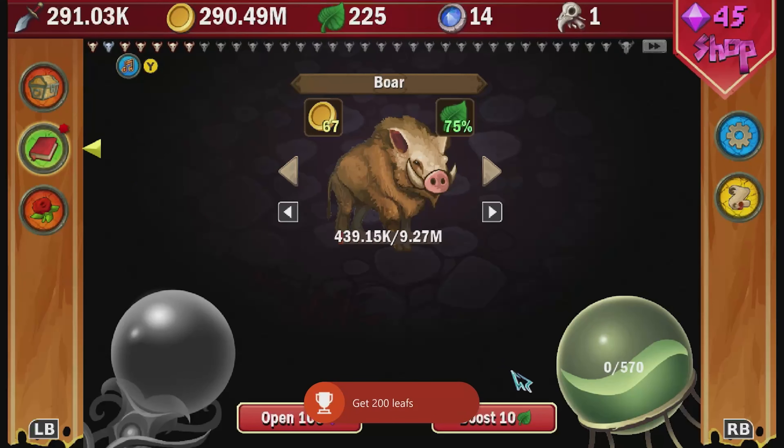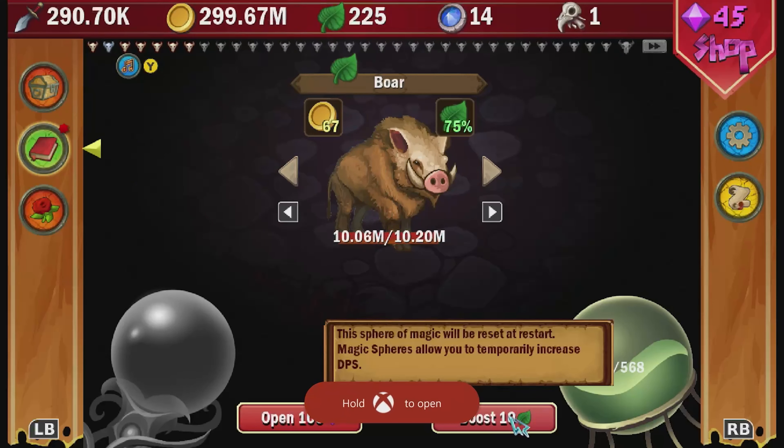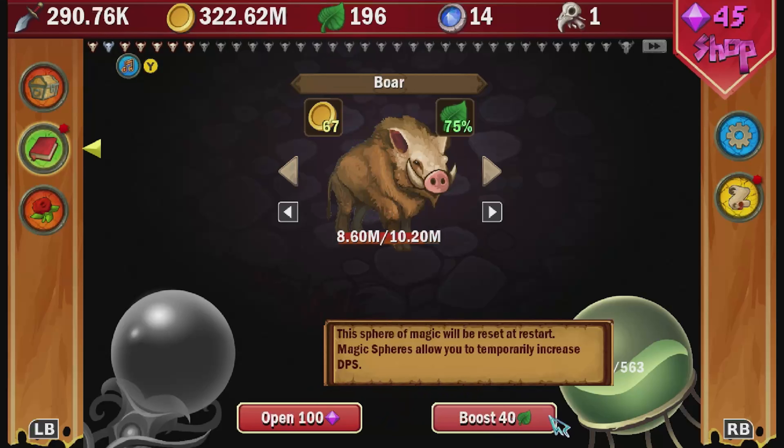Head to the magic tab and click the boost button four times to upgrade our sphere to level six. That will get us the great mage achievement for 100 gamer score.